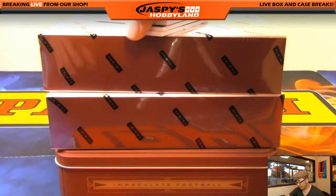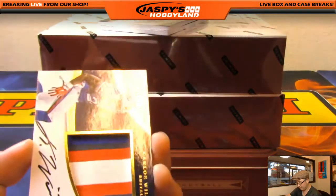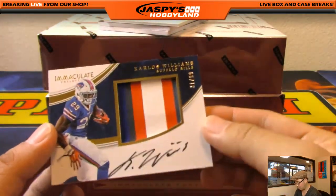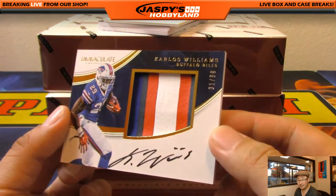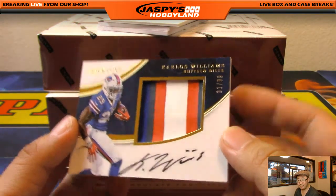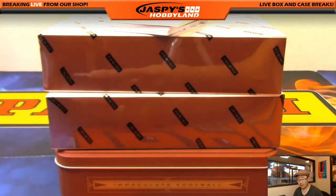We have nice Carlos Williams 31 out of 99, going to the Bills — that'll be Mike Koontz.